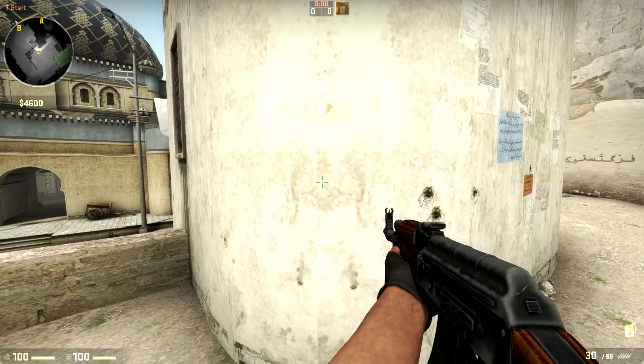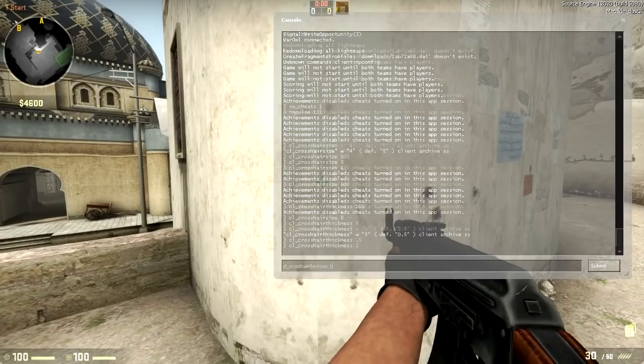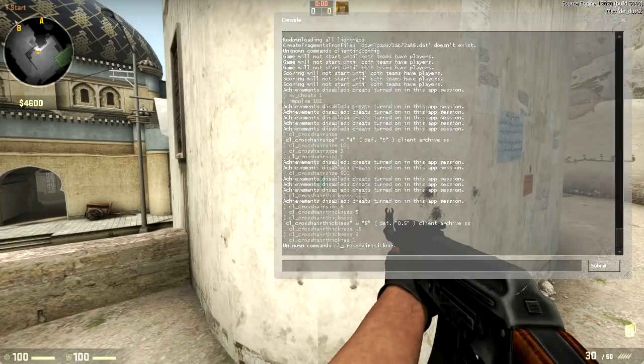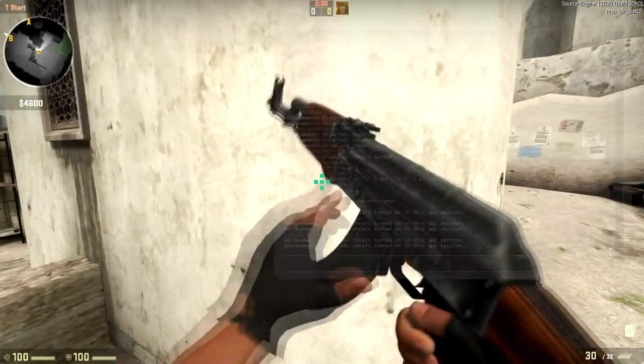Next, we have cl_crosshair_thickness. This is how thick the lines are — fairly self-explanatory. The default is 0.5, which is what most people will want to play at. If you have trouble seeing it at thickness 0.5, you could use 1. I am using 2 in this video so that it shows up better for viewers.